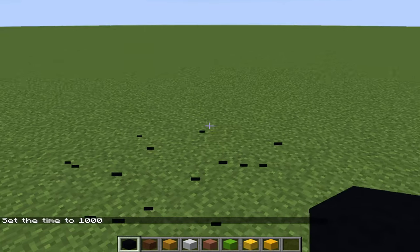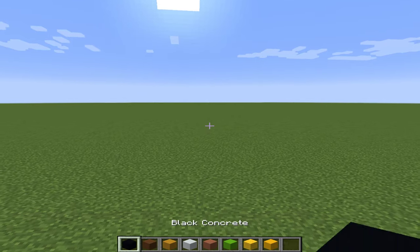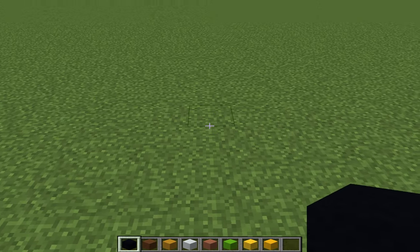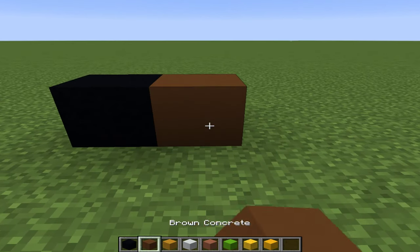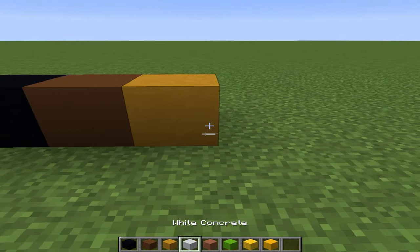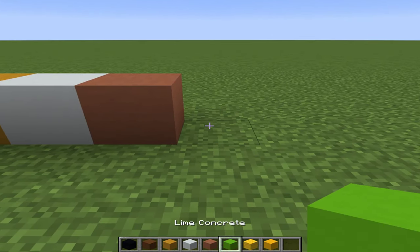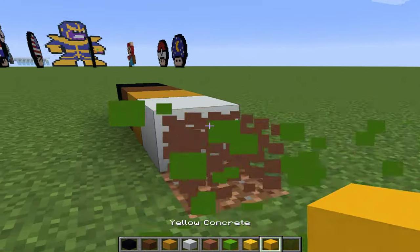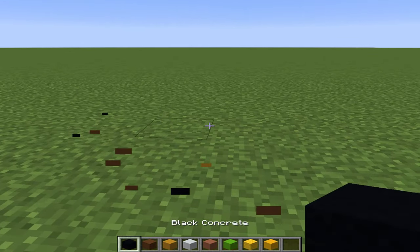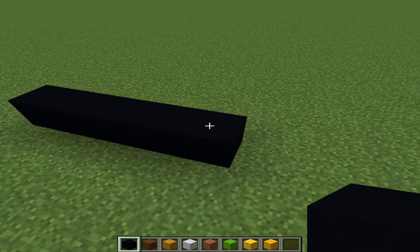Hello everyone, welcome back to another video. Today we are going to be doing a Minecraft hamburger pixel art. So let's begin. You're going to need black concrete, brown concrete, yellow terracotta, white concrete, terracotta, lime concrete, yellow wool, and yellow concrete.